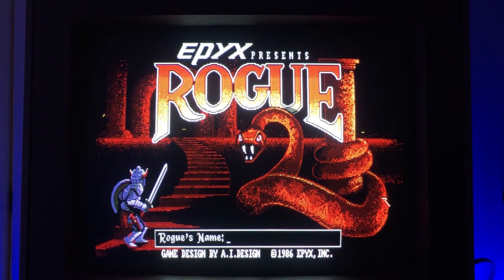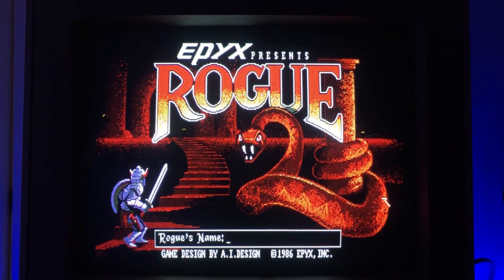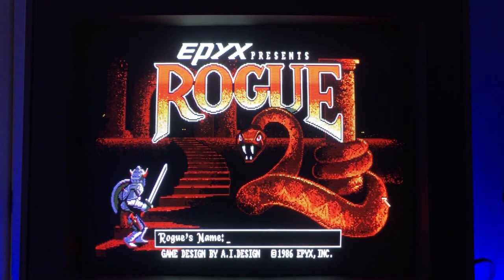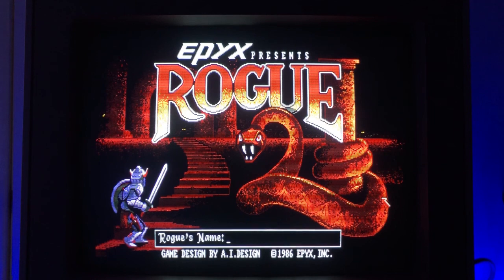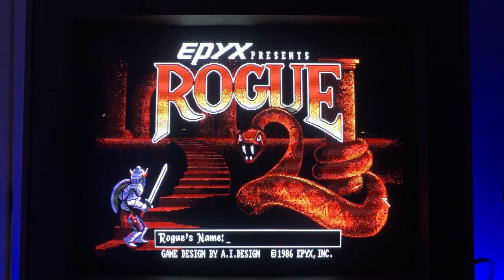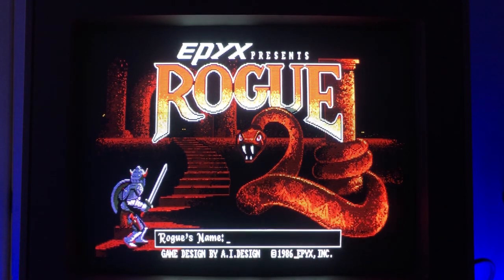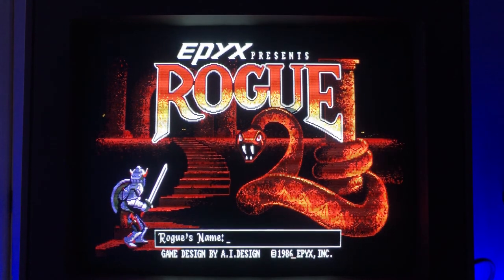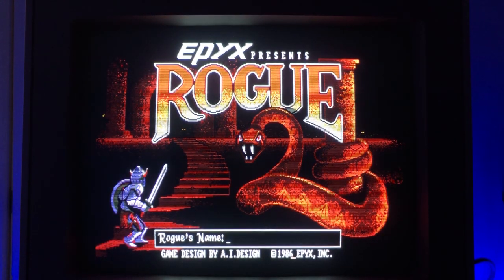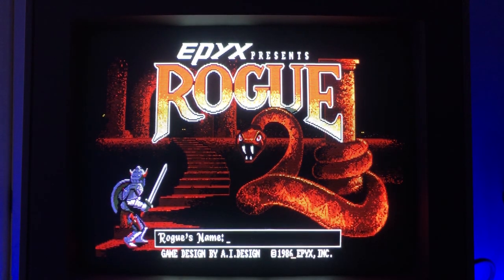Hey guys, this is Intricate from amigalove.com and I wanted to do a really quick how-to-play video for the classic Rogue. This game was copyrighted for Amiga back in 1986/87 somewhere in that ballpark — it says '86 on this screen but on the next one, or at least on the AmigaDOS screen when it loads, it'll show 1987.